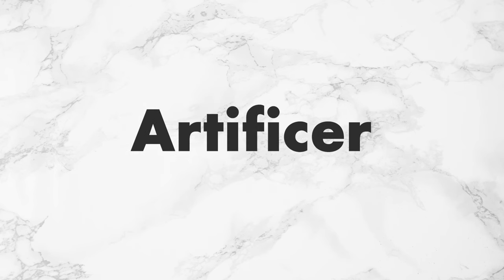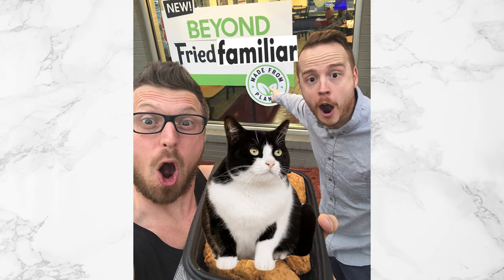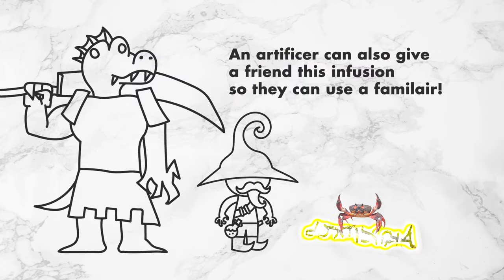If it's an artificer infusion or magic item, it lets you learn the Find Familiar spell and it lets you cast it as a ritual.